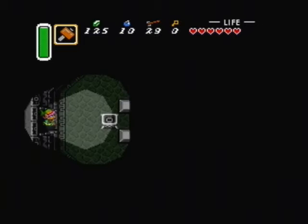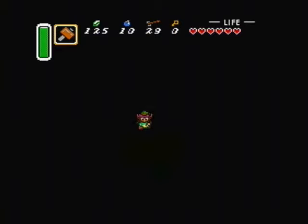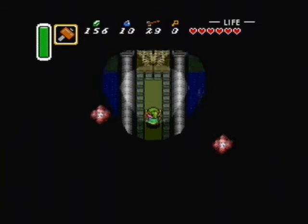We're just about at the end of this dungeon. Push this block down over here and then take the warp point — straight ahead is the boss. Just knock them on their backs and then flatten them with the hammer.